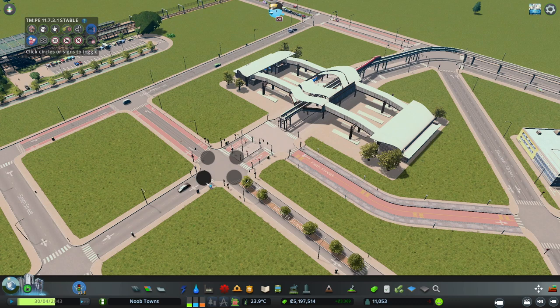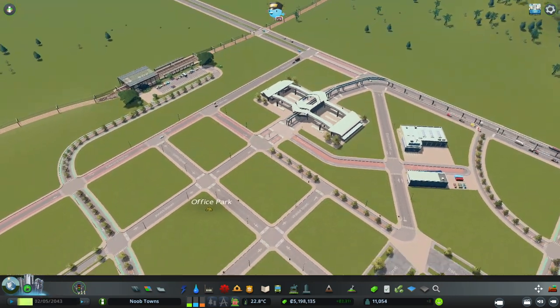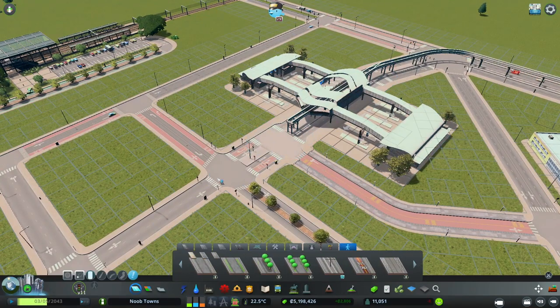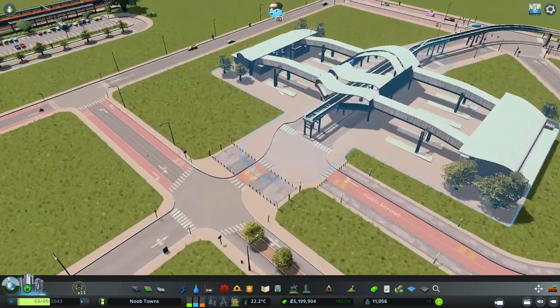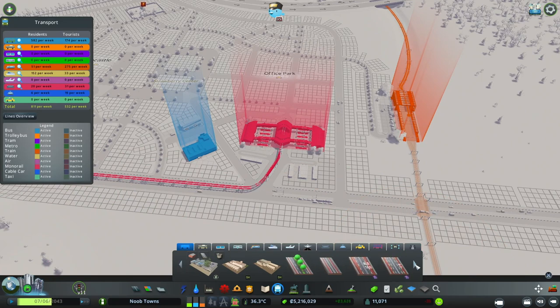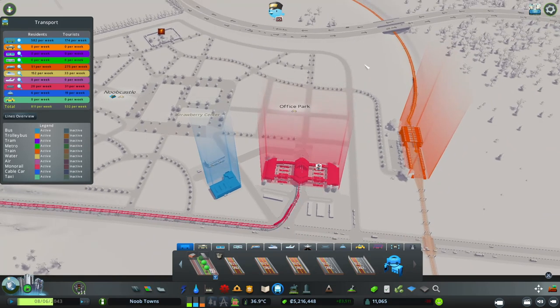We actually don't need these lights here, so let's go ahead and prioritize the bus movement. I actually wonder if we should make this little section a pedestrian road and then the cars will come in on the other side and park over there. I think that's gonna work - I actually like the look of that. Time to put in our bus route, so we're just gonna go on the outside here.